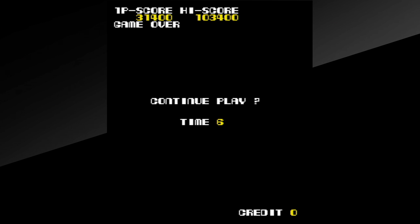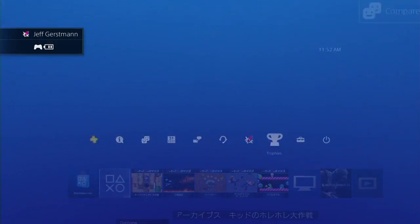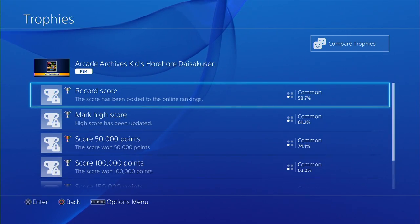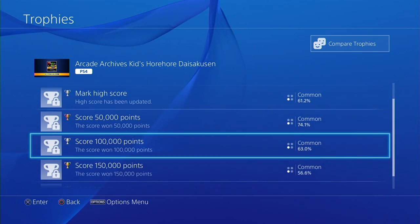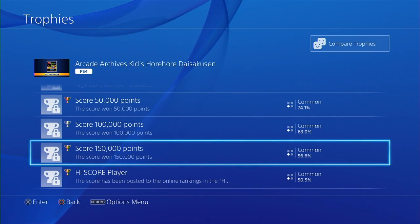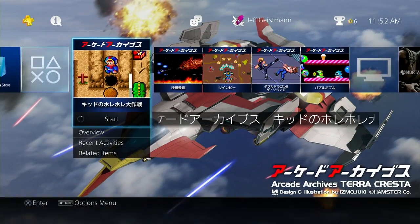The trophies in a lot of these games have changed - the later releases in arcade archives have changed the way they handle trophies. They have it as Kid no Hore Hore Daisakusen. They're all based on score now - it's not like the old menu system. I prefer classic Hamster. Right now I actually have to be decent at the game and get a hundred or a thousand points. That's no fun.